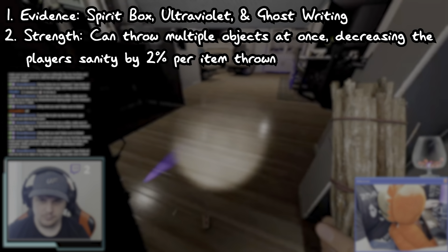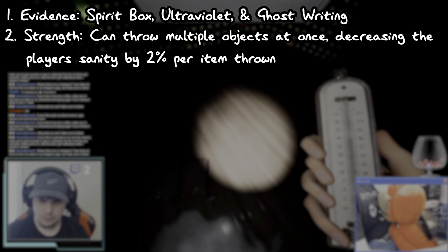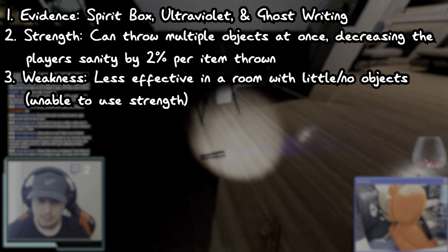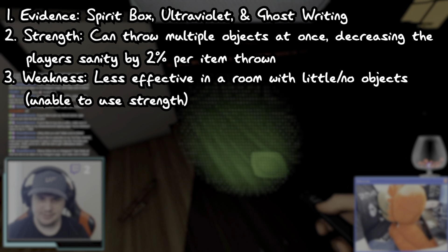Number 2, the Poltergeist can throw multiple objects at once, which decreases the player's sanity by 2% for every item that's thrown. Number 3, the Poltergeist is less effective in a room with little to no objects.